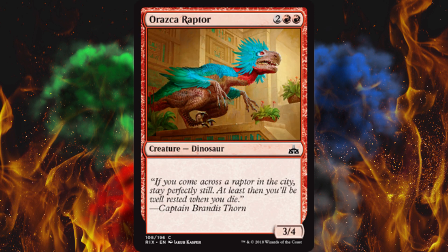Next up, Orazcaraptor — costs four, it's a 3/4. That's it, so don't play it. Wait — I could have sworn this was already a card, because it looks and sounds really familiar, but I couldn't find it. I'm just going to assume it is, and that Wizards are a bunch of idiots.